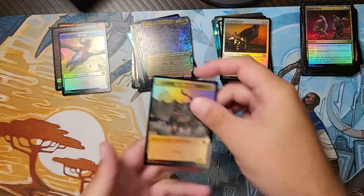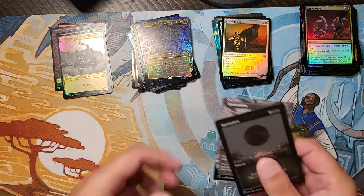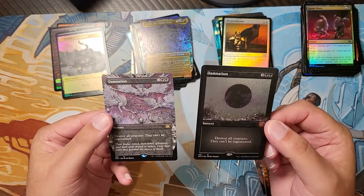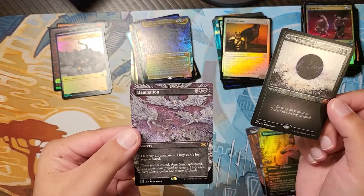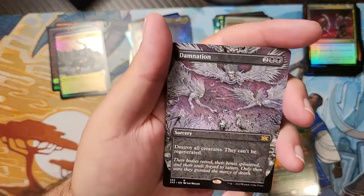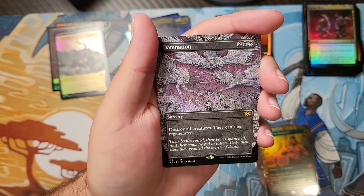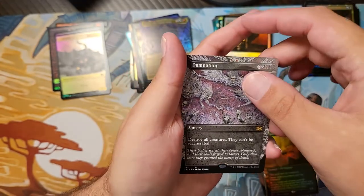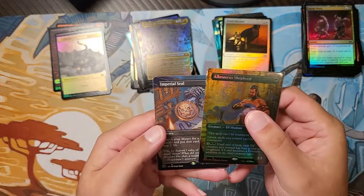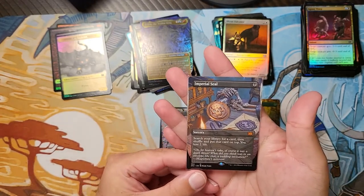From a personal standpoint, I love Damnation. It is one of my most favorite cards in all of Magic, and that is sick. The classic art looks great in the etched foil. The new art is stunning. I love the flavor text on here — I made a joke that this is how my wife likes to play Magic: 'Their bodies rotted, their bones splintered, and their souls frayed to tatters. Only then were they granted the mercy of death' — because she's ruthless. Stars of the show from this box: Allosaurus Shepherd Foil and the Borderless Imperial Seal. Absolutely fantastic. This box was definitely worth it.